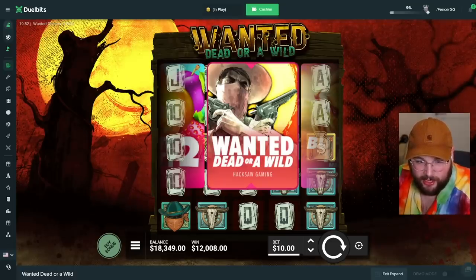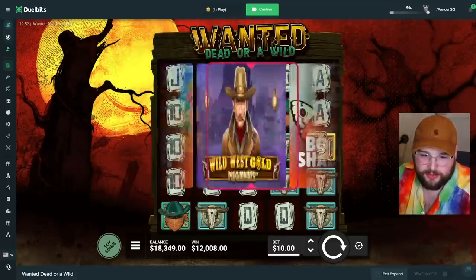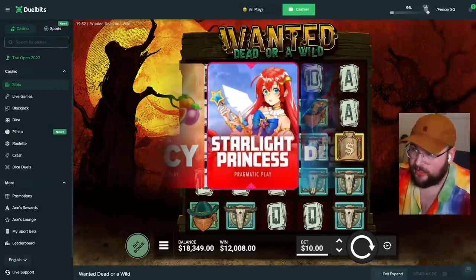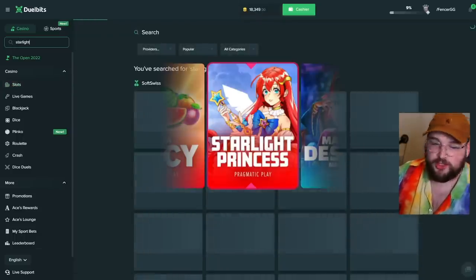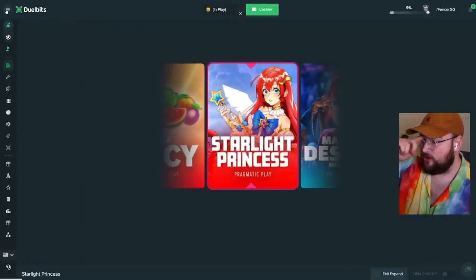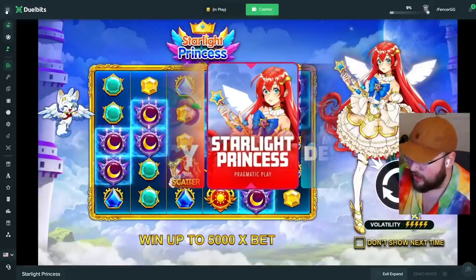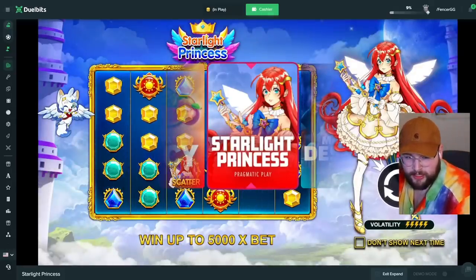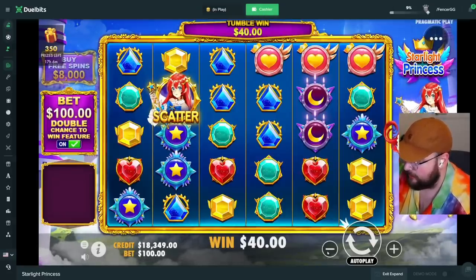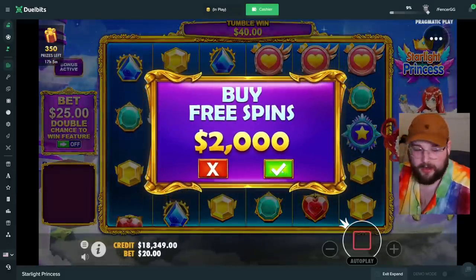At this point if we get Sweet Bonanza I'm probably not gonna do the all-in — I'm down a lot this week so it's not smart. We got Starlight Princess. Earlier on stream I did a bonus buy for two thousand dollars and it dropped a 100x multi on the first spin — and it didn't hit. I didn't get a tumble on it. How tragic is that?